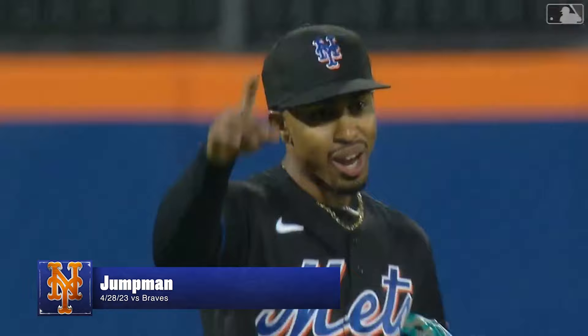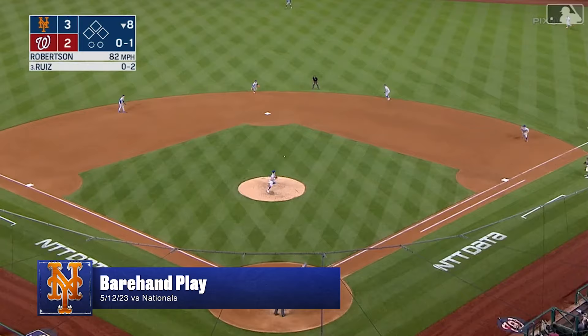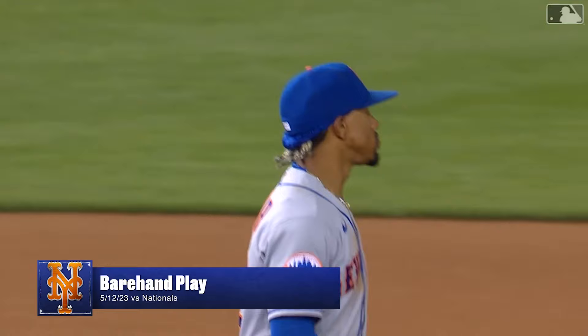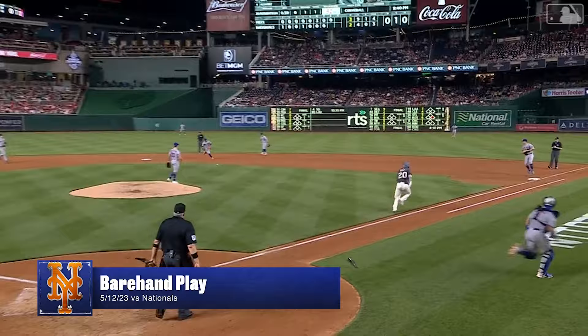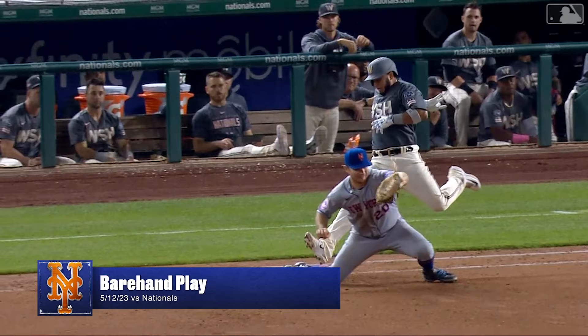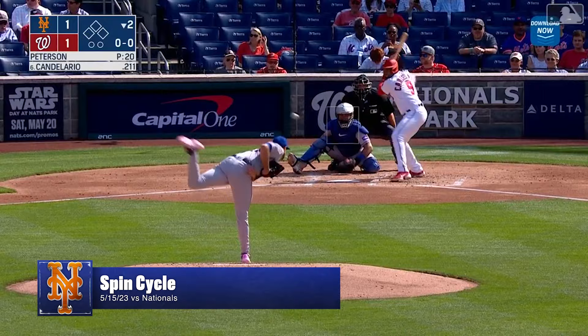That goes off Robertson into no man's land. Lindor bare hand play and he got him! Oh wow, Lindor hustling in after it deflected off Robertson, and with the slow foot and Ruiz running, Lindor was able to throw him out. We have seen some great defensive plays in this game. Here comes Lindor with the bare hand, just in his fingertips, but able to readjust — beautiful play, got him by half a step.